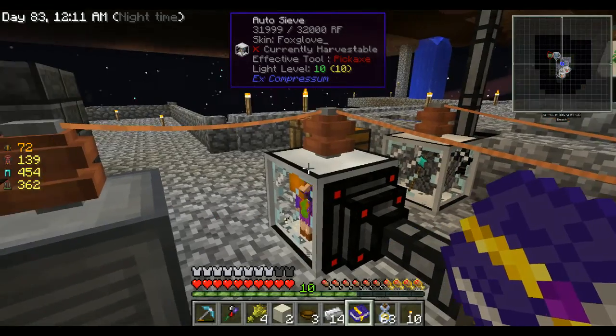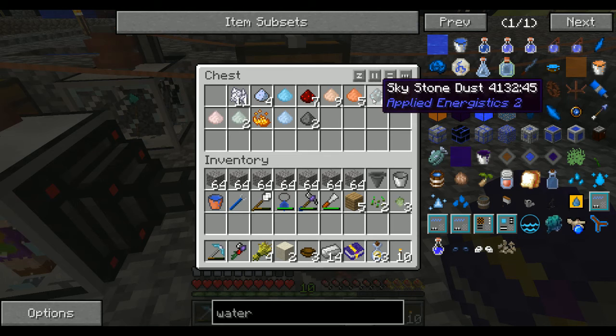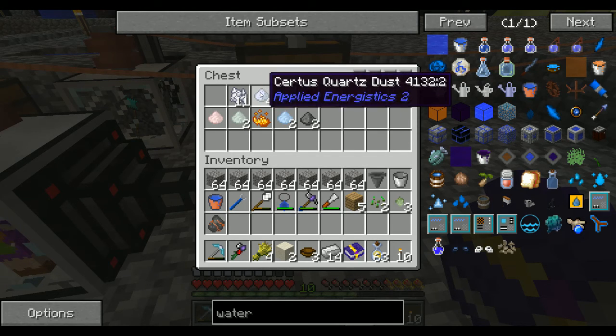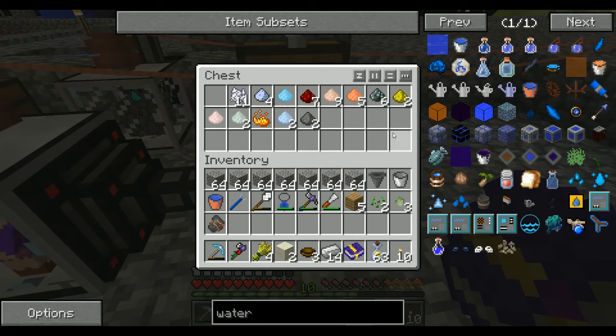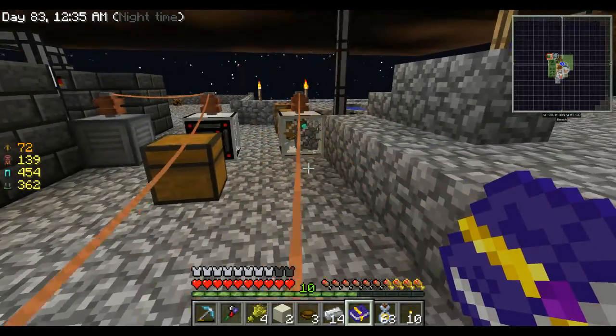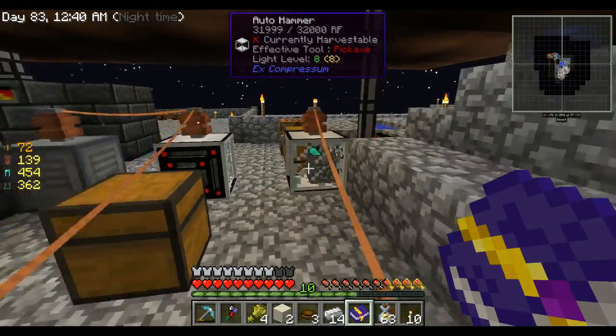We already got one. Skystone dust we can use, the certus quartz dust is good, redstone's always good. What I'll probably end up doing - what I should have done a bit ago - is line up these auto-hammers to go from gravel to sand to dust, but I'll do that in the future.